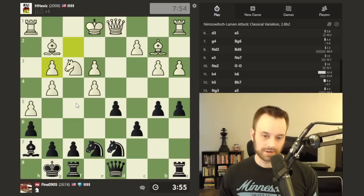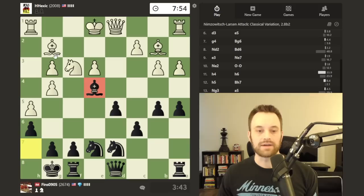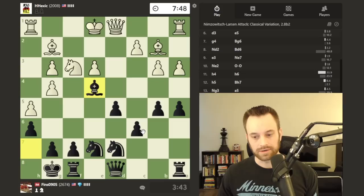White takes back with their pawn. Now I have a choice between pawn takes and bishop takes on e4 — both look interesting here. My initial instinct was bishop takes e4, and I think I'm going to stick with that. I do like the idea of having this bishop oppose the one on g2, so let's go with that.